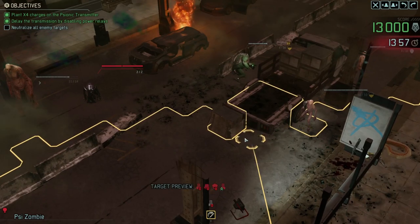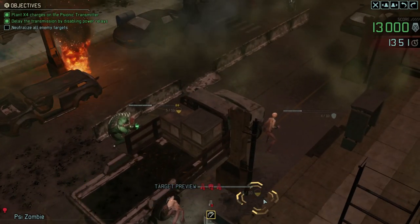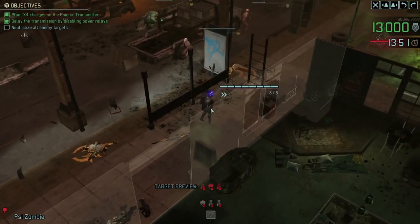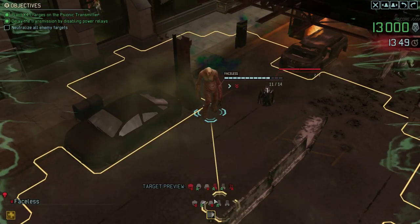I've got my psi zombie - let's run that forward. They don't take cover so let's run it forward and hopefully it'll be in range of being able to shamble forward and punch something next turn. I think I might be using this guy mostly as a distraction rather than as an actual proper damage dealer.